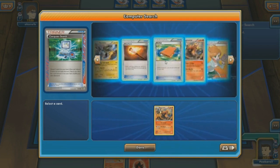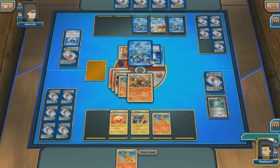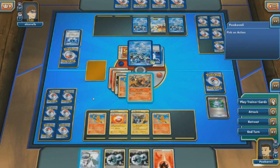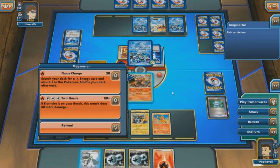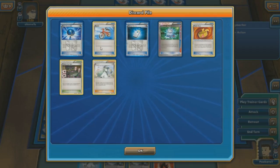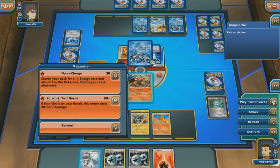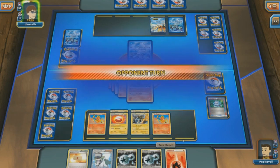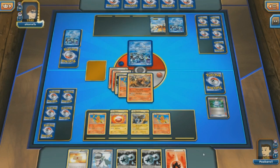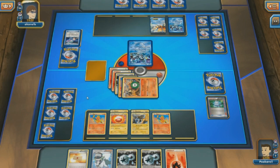Let's Computer Search for the Magmortar. We can actually play my hand down to zero, attach the Fire, put down another Magmar, and Magnetic Draw for fresh four cards. I have an N. Now my opponent only has four cards, and I feel like the only way I'm going to beat this deck is if he absolutely draws dead. So instead of giving him a fresh hand of five cards, I'm going to roll the dice here and Twin Burst — get the knockout on the Kyurem. The only way he really gets a knockout is Energy, Kyurem Machine, Muscle Band, Laser, and Virbank, which is five cards.